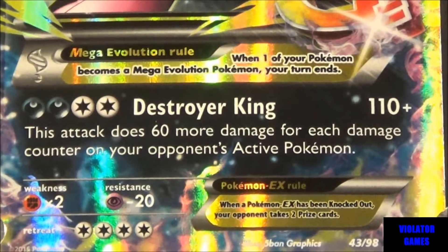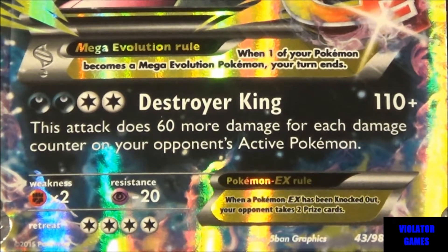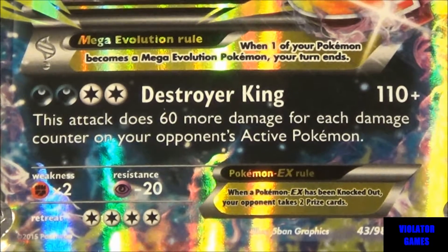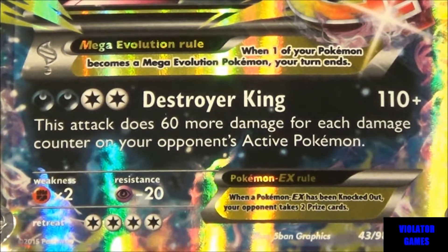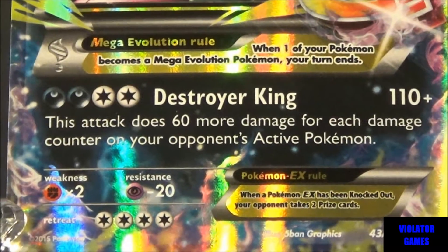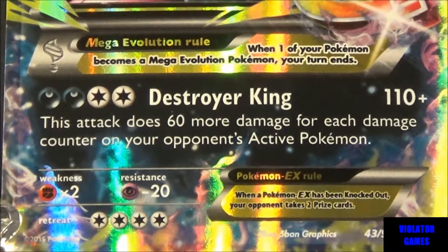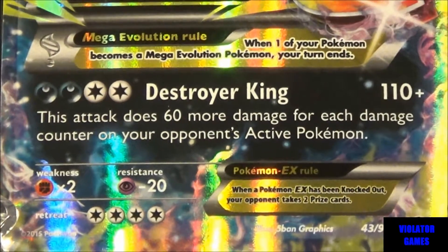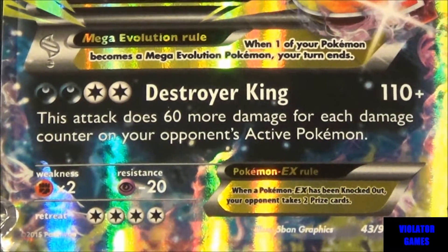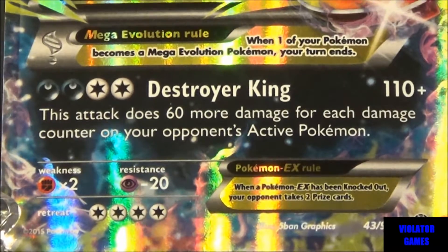You see his one attack. He needs two darkness energies and then two colorless energies. It's Destroyer King for 110 plus damage. This attack does 60 more damage for each damage counter on your opponent's active Pokemon. So that is pretty nasty — you do 110 automatically, but if the opposing Pokemon already has 20 damage on them, that's two damage counters, so you're looking at an additional 120.